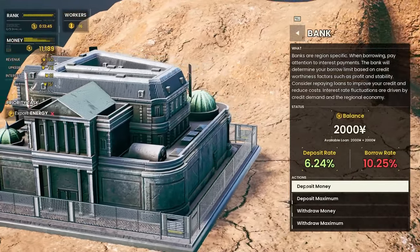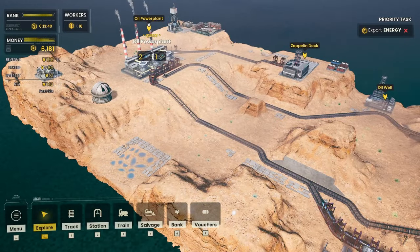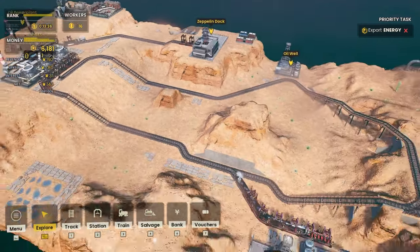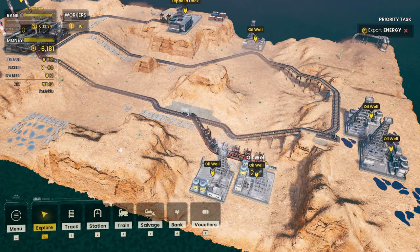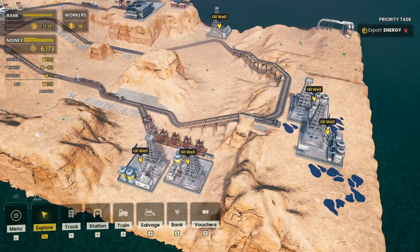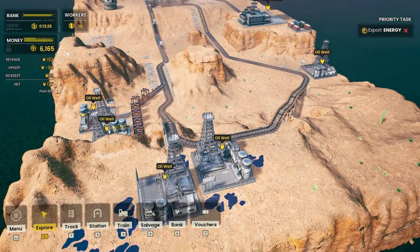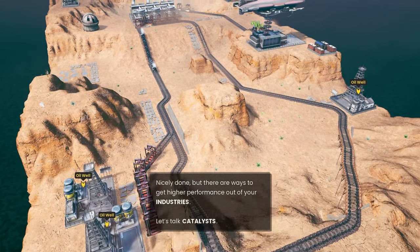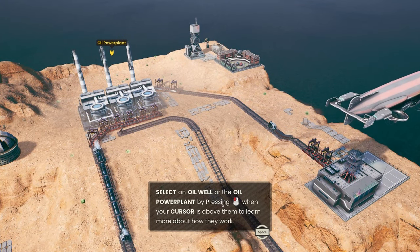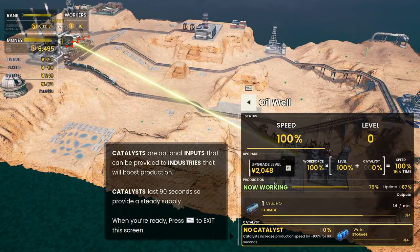Should I deposit some money? Let's deposit some money — there's no reason to have extra money when I can be getting a better rate for it. These two oil wells are doing fine — I'm pretty happy with that rate right there. What I'm thinking is to actually salvage — let's talk catalysts. Water — what do you know? Select either an oil plant or the oil well.